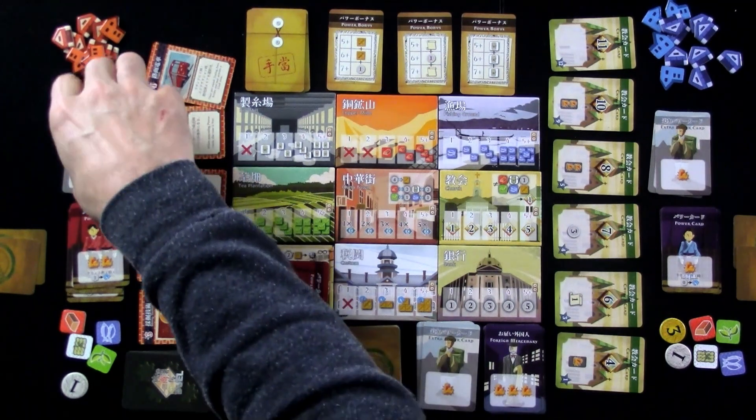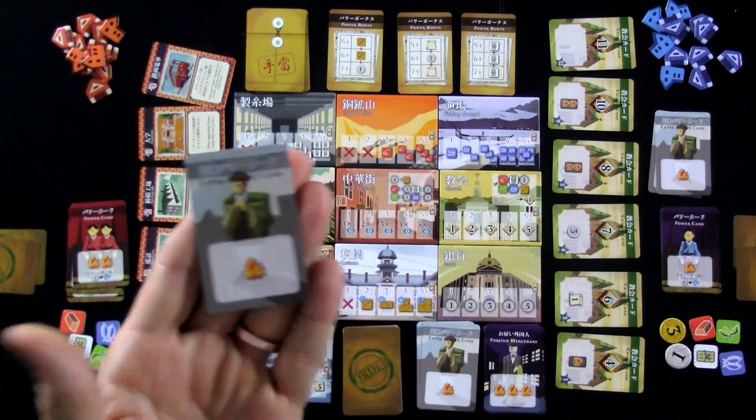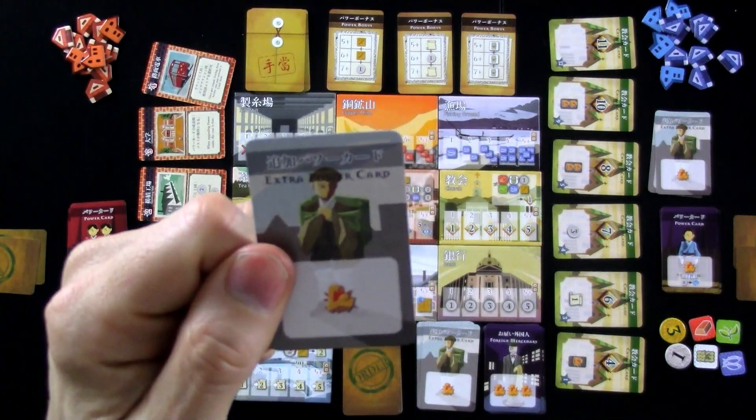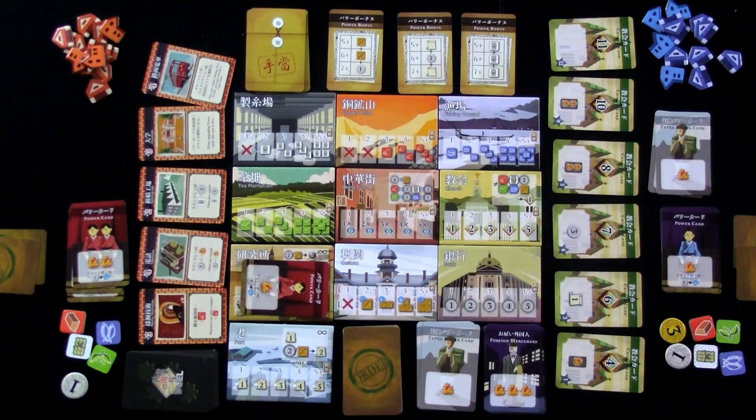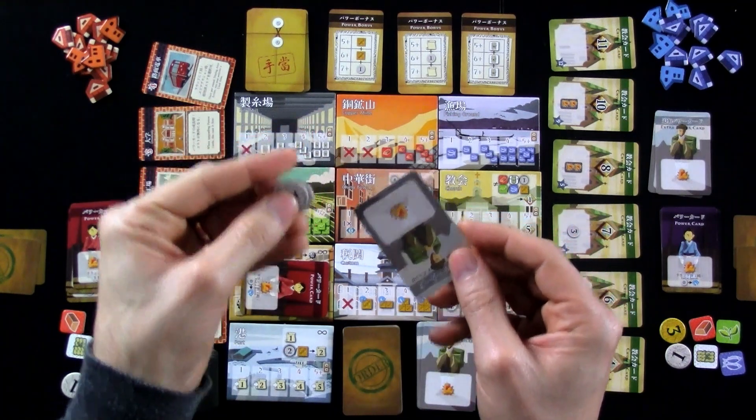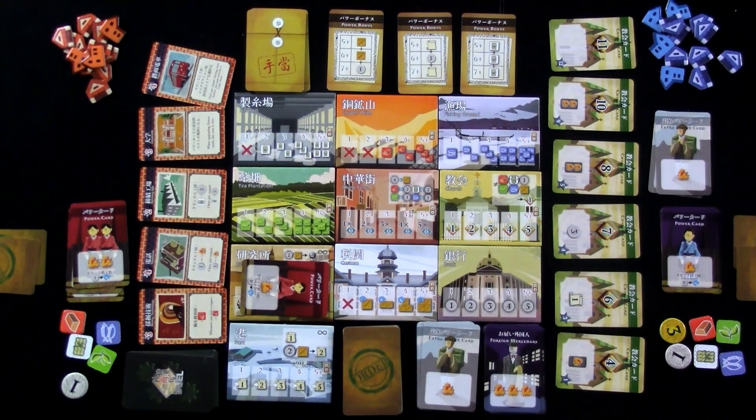If I want to make him stronger, I can use my extra power card — when I send a worker out, I can have one of these extra power cards go along to help out. So this guy could be a level two or a level three if I'm willing to spend. It might be worth getting a level three, depending on what's available. The university is very, very cool.